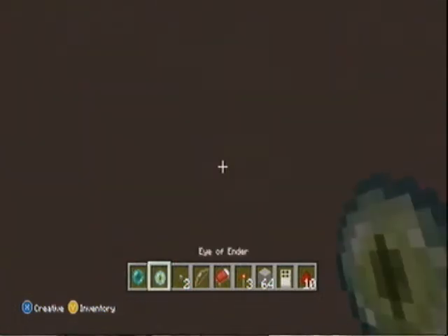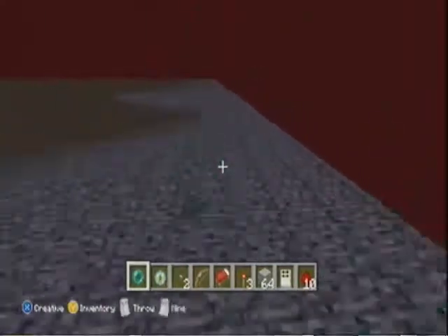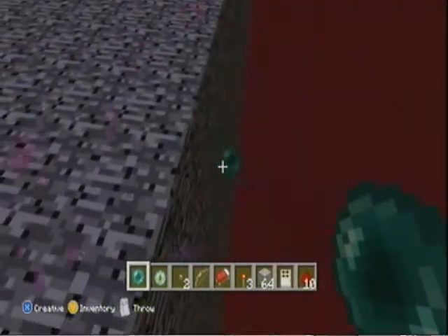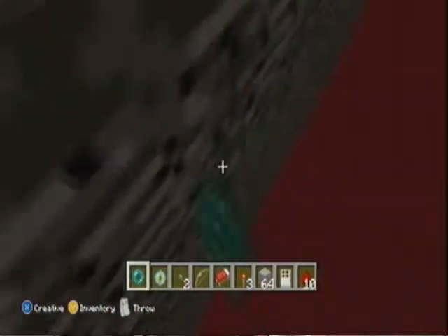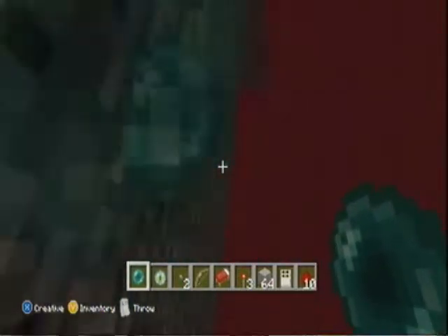I'm actually on top of the nether. How you get on top of the nether is actually using ender pearls, because when you throw them they teleport you, and you have to do a certain thing and you can get teleported into the thing. As you can see, I'm trying to glitch my way back into the thing.